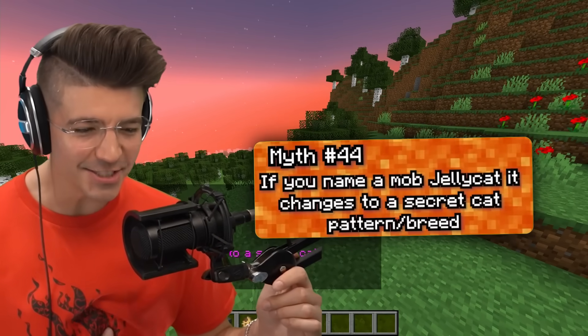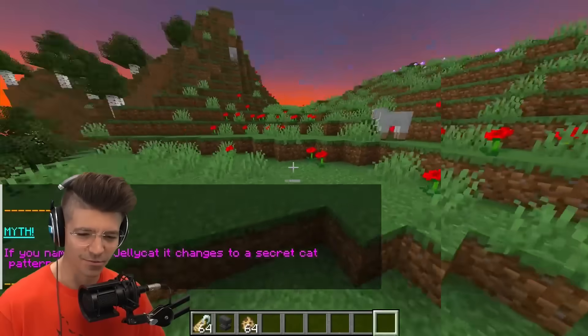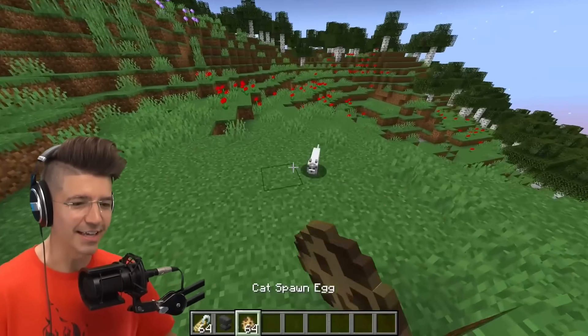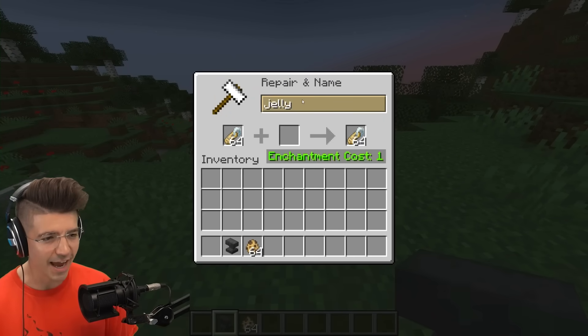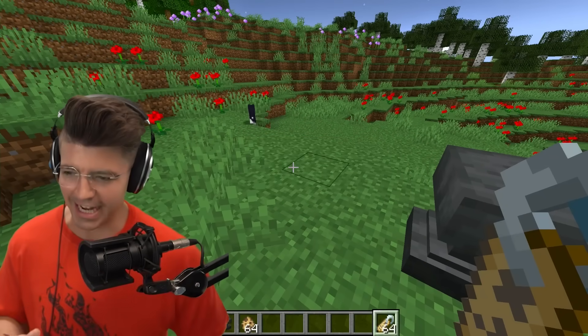If you name a mob 'jellycat,' it changes to a secret cat pattern. Why jellycat? That's so specific. Mr. Jellycat, let's try it uppercase and lowercase. Jellycat. There is no such thing as a jellycat — busted.